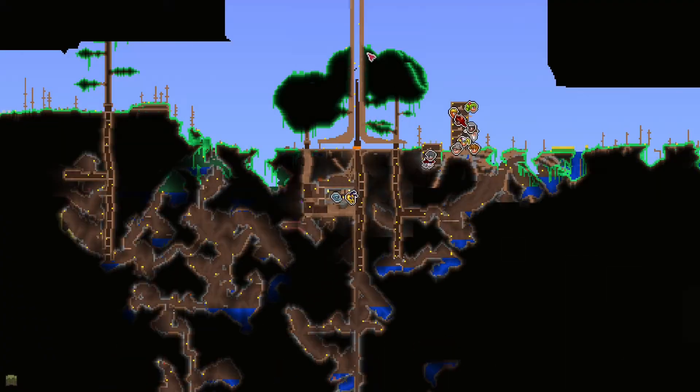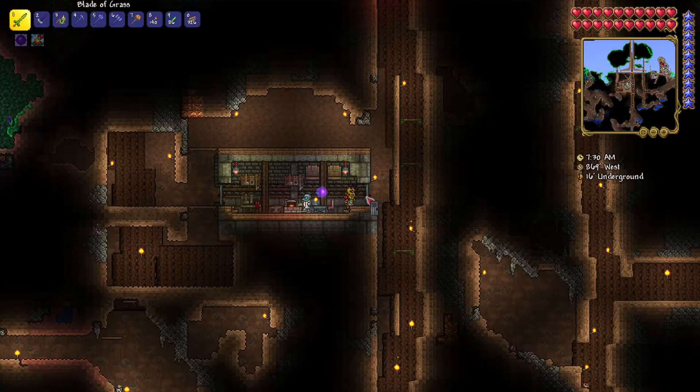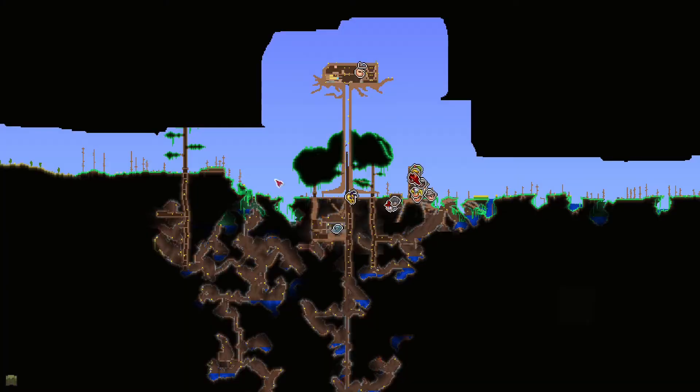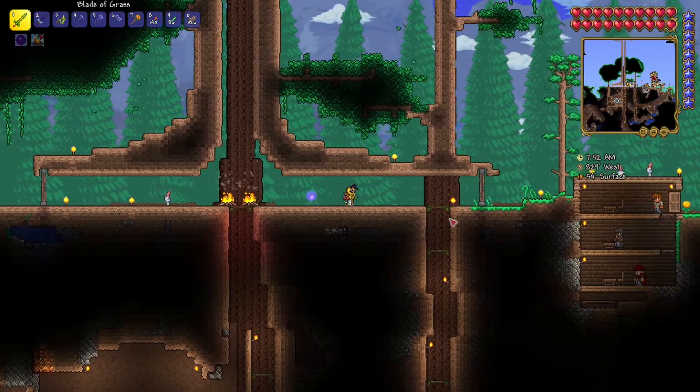If you regularly make boxes like these, then once you make this, it comes across as really special. What I want to do this episode — we killed the skeleton boss, Skeletron, and the dungeon opened up. So we can now explore the dungeon. I already went down a little bit, but I want to explore it thoroughly, because there are some items that I actually want.